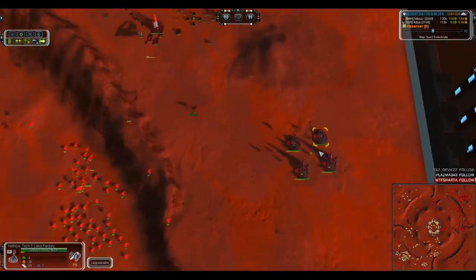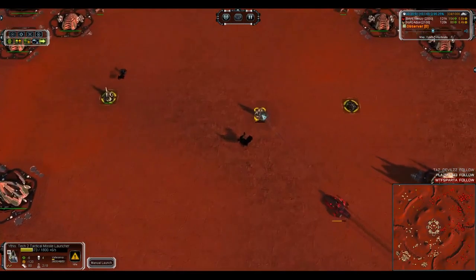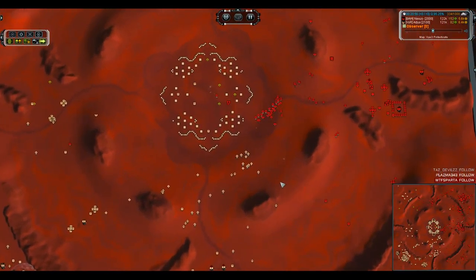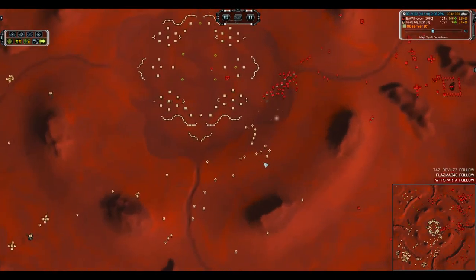Finally, the TAC launcher is going to go down. It tried to get one more launch off but was not able to get that missile out of the chamber. Well done, Nexus — you've got a terrifying machine of war rolling out.